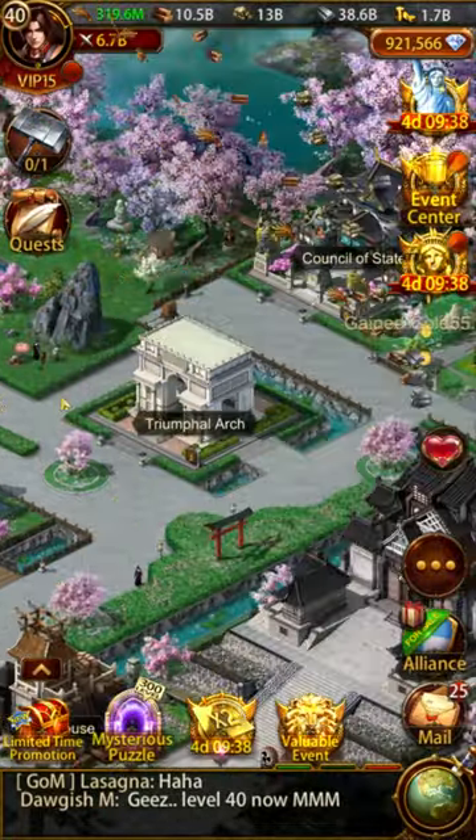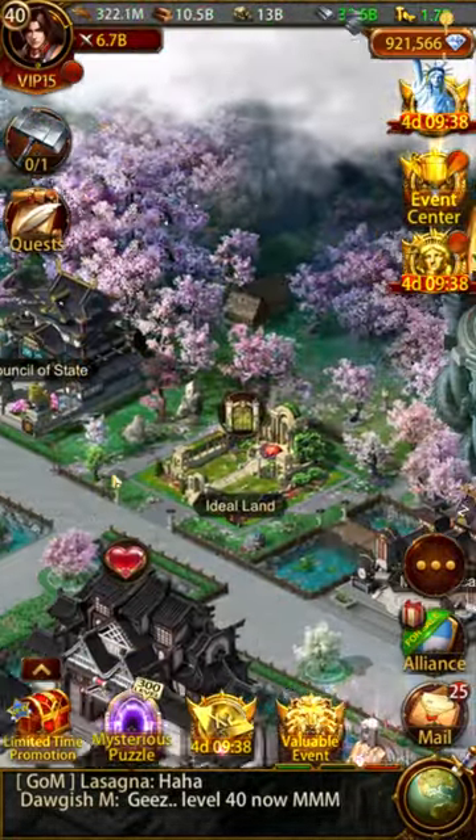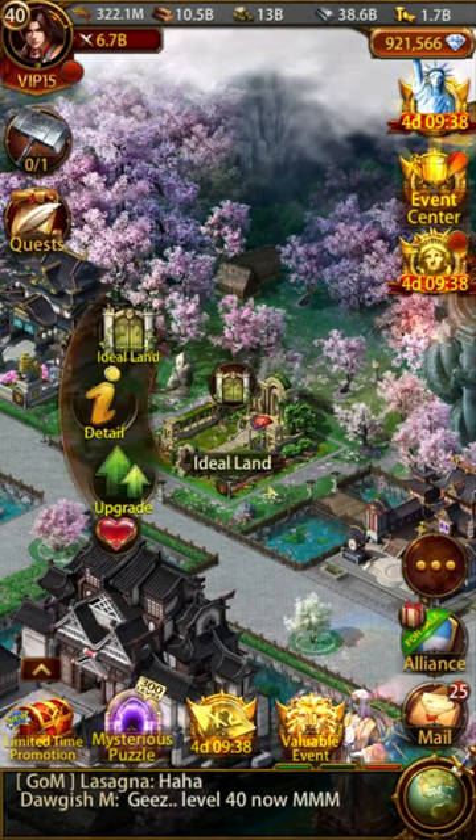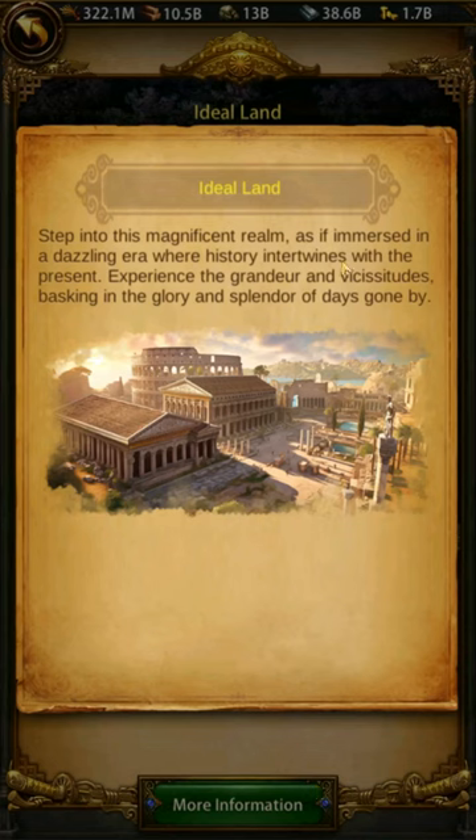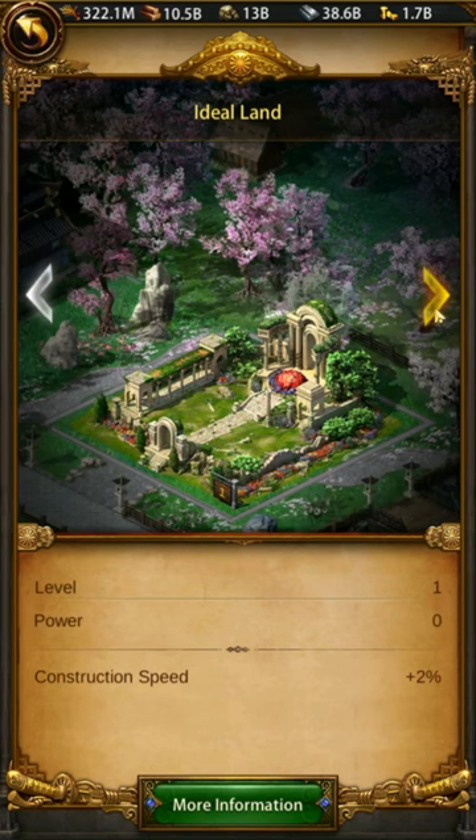Ideal Land is a construction territory that is unique to each player. In this area you can design your own unique landscape with various buildings, roads, and leafy things. Other players can visit your Ideal Land and write on your message board.